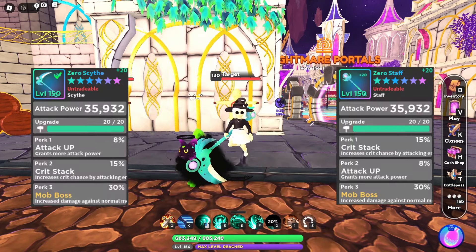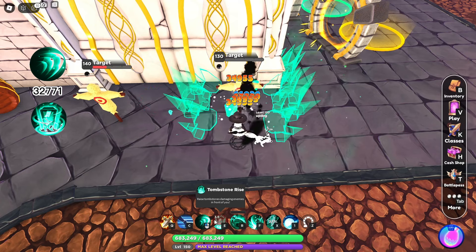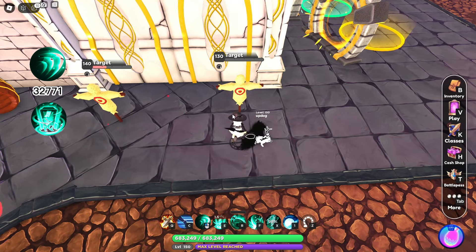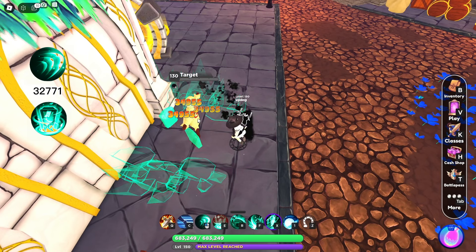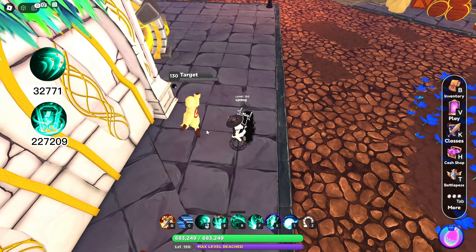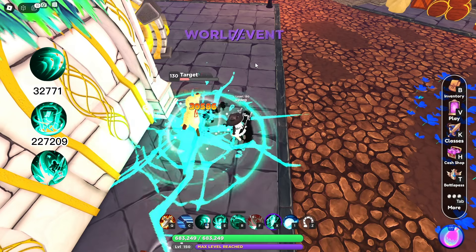Starting with the Necromancer, the auto attacks deal 32,771 damage. These are the exact same animations as the demon auto attack — the only difference is the visual effect. Next, the E skill, Tombstone Rise, does 87,389 damage and ticks 4 times. The ticks deal 34,955 damage each, for a grand total of 227,209 damage.